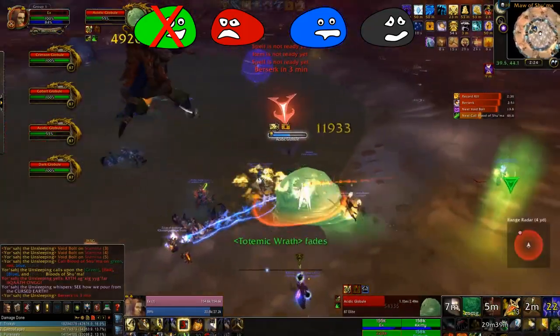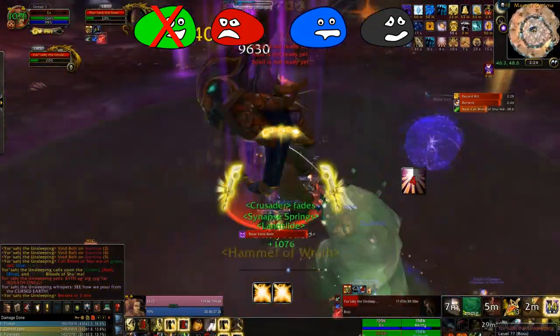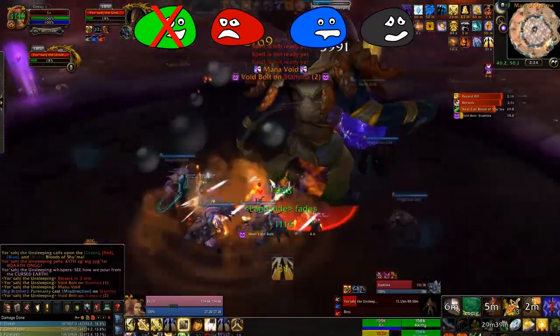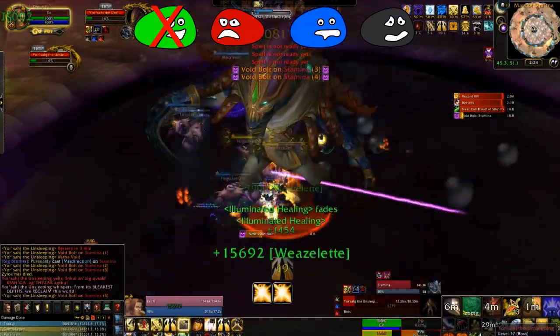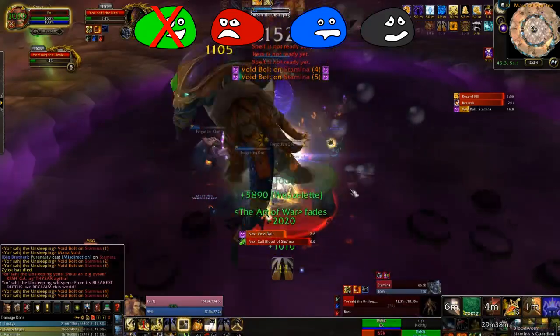You may even need cooldowns to get it down. Obviously, with this combination, we chose to kill green and stacked up. One tip for the mana void — if it's out of range, you can actually have a death knight Death Grip it into the group. We weren't aware of this when we killed the boss on this attempt, so if you have a death knight, definitely utilize it.